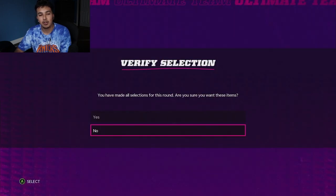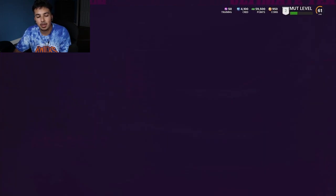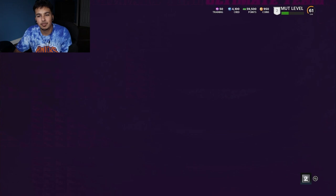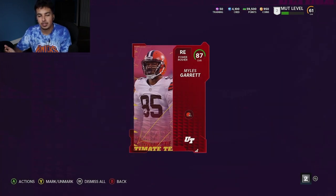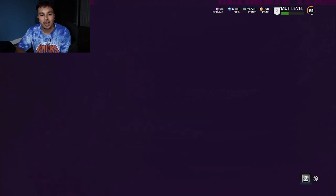And then Montez Sweat. We obviously went with Myles Garrett. I should have maybe held on to him, but at the end of the day I just want to get my team right away. I ended up quick selling him later on. Look how much he is - it's 170,000 coins. That's how you start off a pack opening.